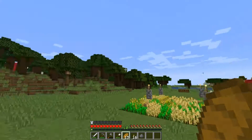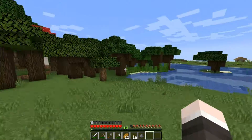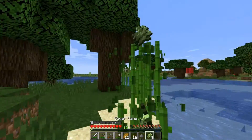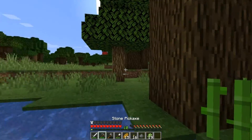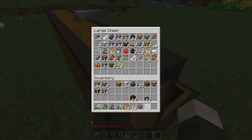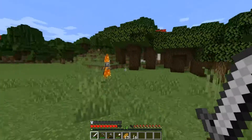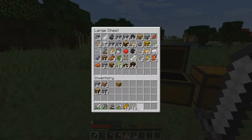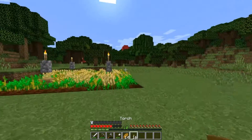Hey, welcome back to another episode of the survival series. Today we're going to harvest all of the sugar cane that started growing from last episode. Last episode we got settled, explored the local area, and found a ravine nearby. I've packed everything up — you might be wondering why I have quite so many blocks in my inventory, specifically slabs. Let's not die to this skeleton — and there we go.